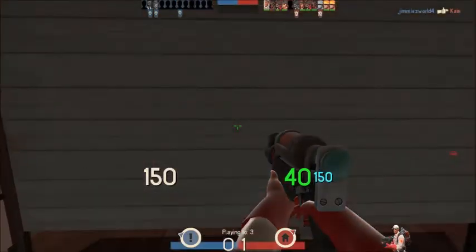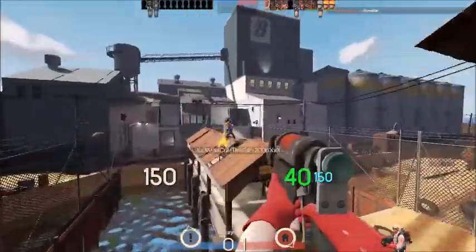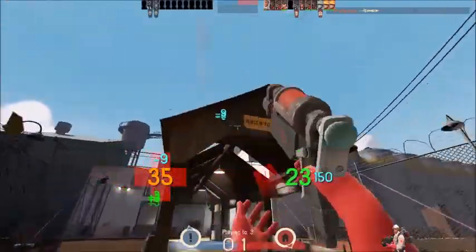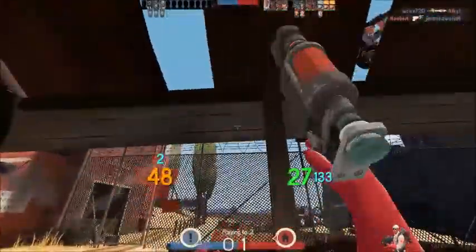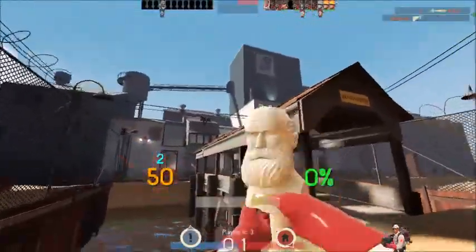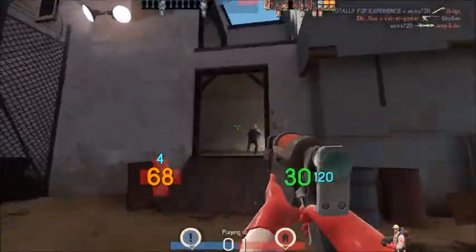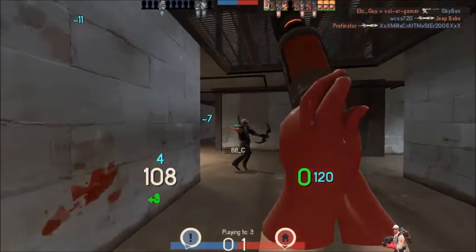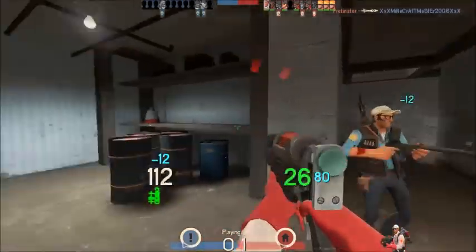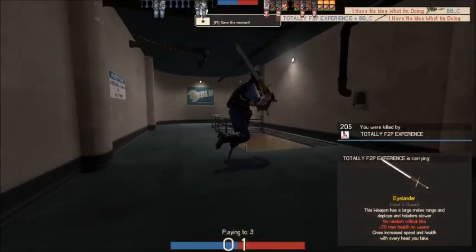Starting off on said battlefield, we're on the map 2 Fort. I've gotten everything up, and we're automatically getting attacked by this fellow. Who's this guy? Okay then, that's a pretty great name. Oh, I think we've encountered a free-to-play. Got my first kill, but that demonite got me.